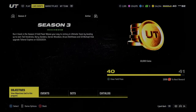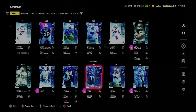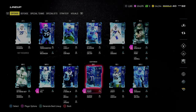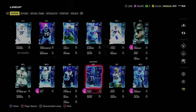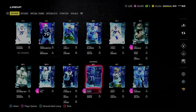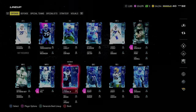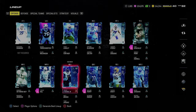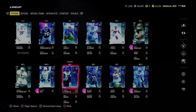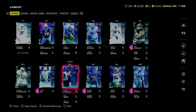Now I want to go over my team. In practice mode in MUT, you can go to practice and adjust your lineup right from that screen. The Zero Chill 50 out of 50 theme team is by far the best theme team in the game. For this scheme, Madden — especially this year — is an ability-based game. Outside of speed, abilities are what really matter, and I think abilities ultimately trump speed.